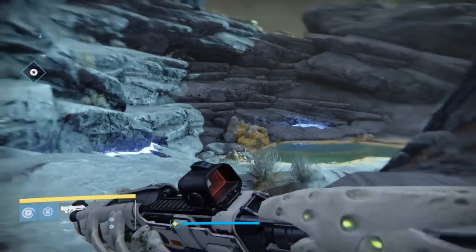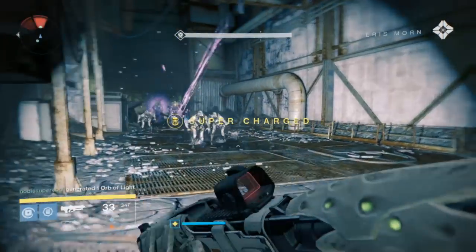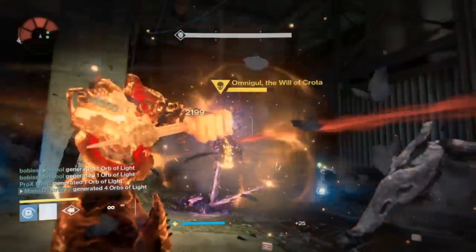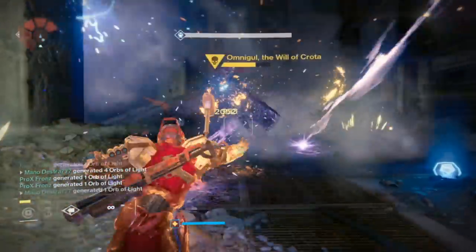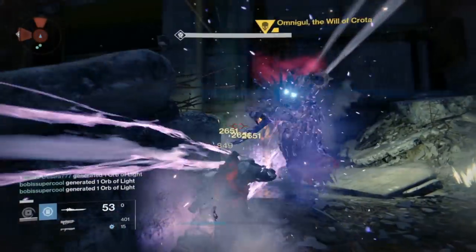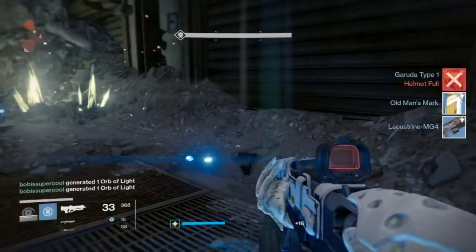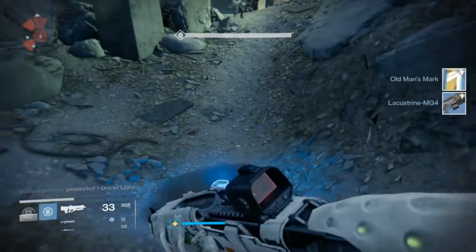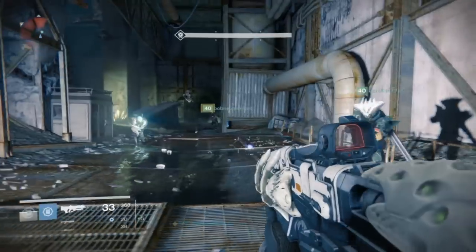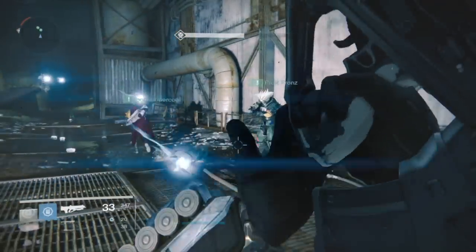Here is how you can find and get your Grasp of Maalok. It can only drop from Omnigol on the Will of Crota Strike, which is from the Dark Below DLC. You can see here we're using a number of different techniques to kill her before she actually gets into the final boss room. This is on the hill area where there's an ogre spawned by Omnigol. You can tether her and kill her before she gets up that hill, and she will essentially drop this. It's very repeatable and takes about one to two minutes per encounter to rotate and get another rep in.